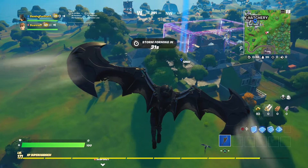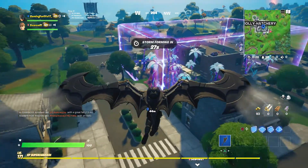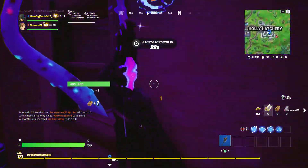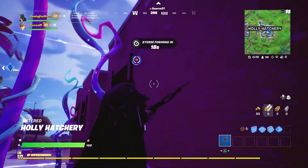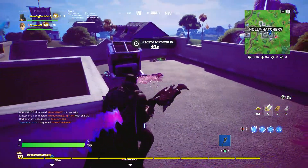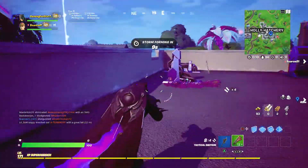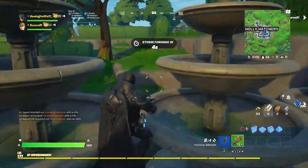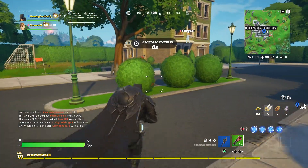We're in the low gravity box so we should be good - it's kind of hard to do things. I got a gun now. Why is this low gravity? I mean I like it but it's just trippy. It's like when you get high or something.